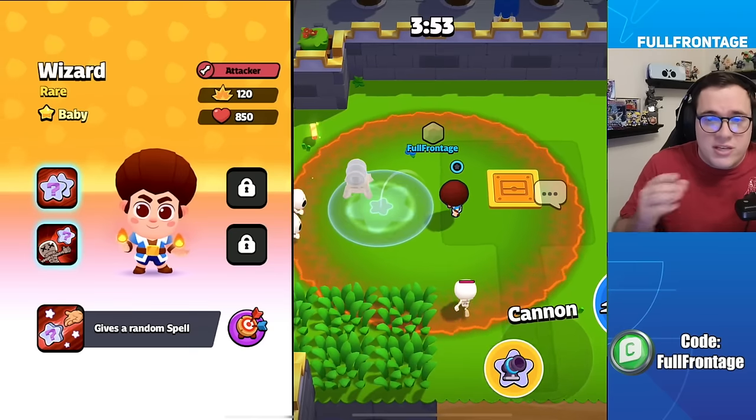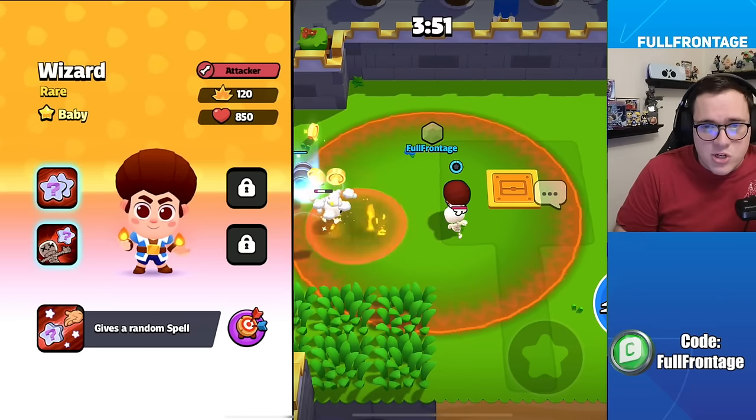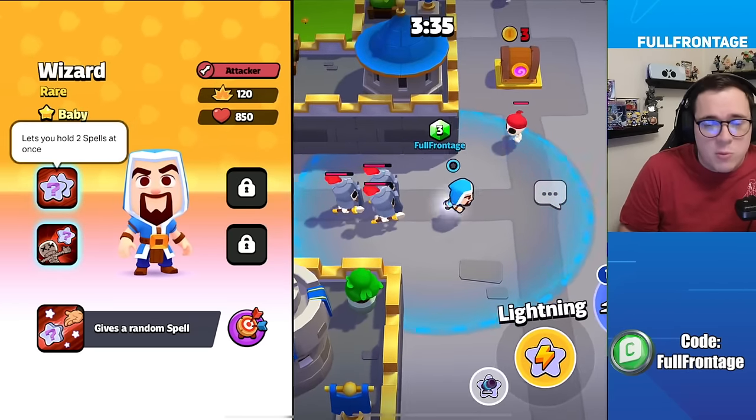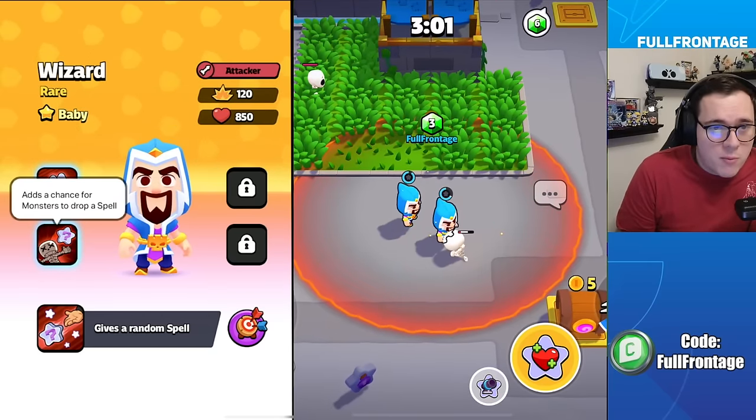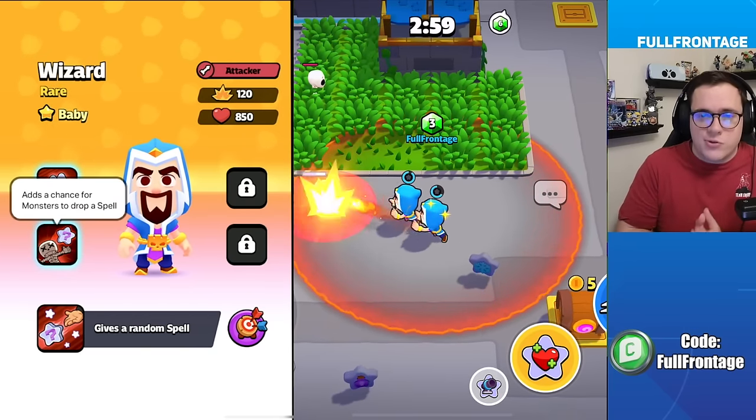The Wizard in his baby form will give you a random spell when summoned from a chest. In the Wizard's classic form, it will let you hold two spells at once. And for the Wizard's super form, it will add a chance for monsters to drop a spell.